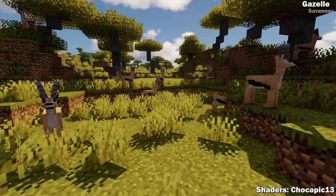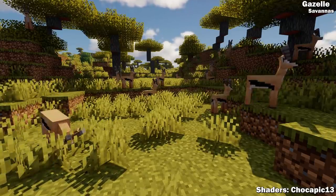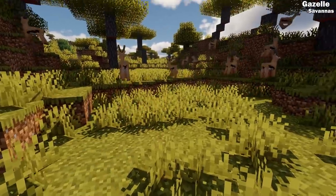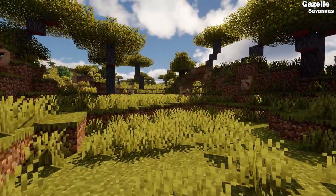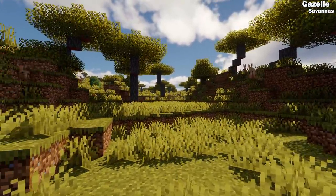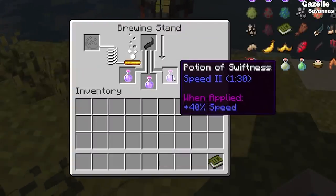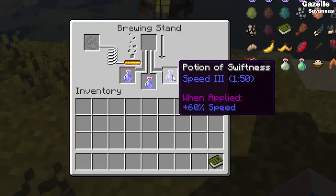The gazelle can be found in large herds grazing in savannah biomes. These are timid creatures — if one is attacked, the rest of the herd will flee in fear. Gazelles can drop mutton and occasionally their horns, which you can brew with a speed 2 potion to upgrade it to speed 3.